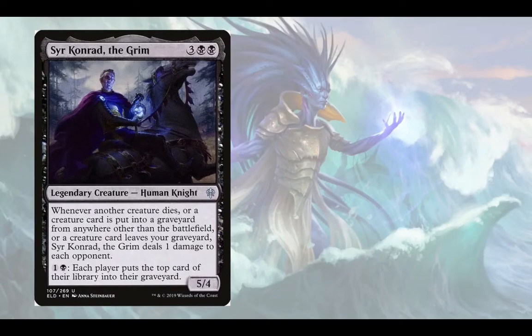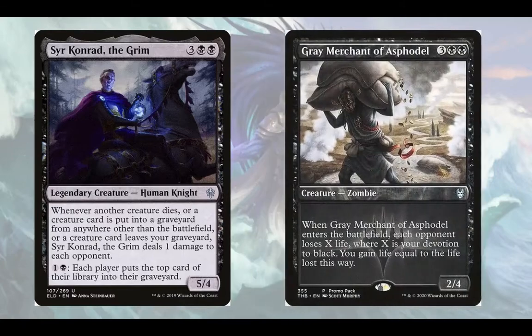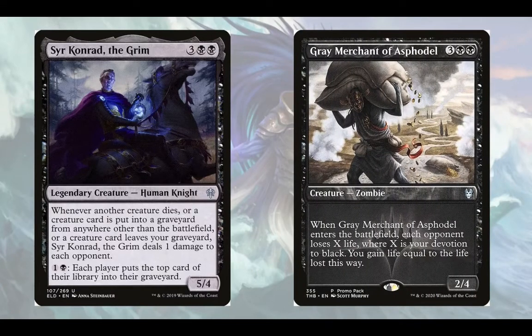More value win cons come in the form of Sir Conrad. Every time we mill a creature — damage. Creature dies — damage. Exile a creature to pay for the unearth cost — damage. Discard — damage. We have 63 creatures in this list, so Sir Conrad is going to be triggering a hell of a lot. It's ridiculous.